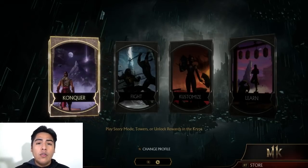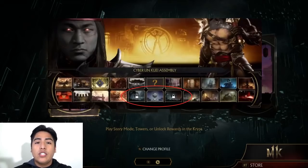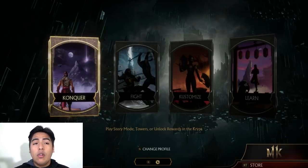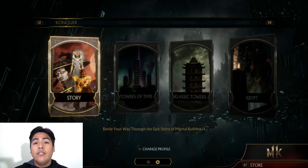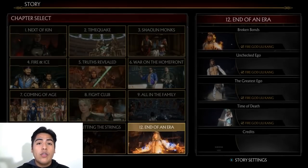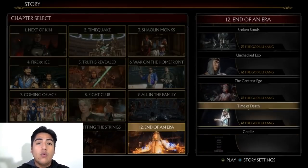A lot of you might have already completed story mode and you still see that you have two stages locked. You might be wondering how do you unlock these. Well, it all depends on story mode and how you finished it. If you beat Chronica by going into outer space and defeating her there, you're not going to unlock them. But if you defeated Chronica while you were in the prehistoric time, you will unlock them.